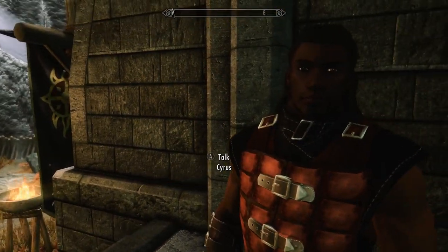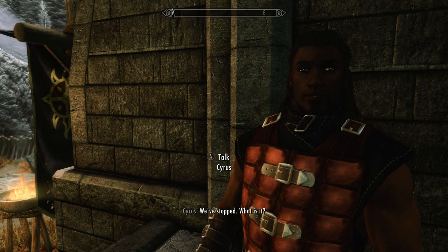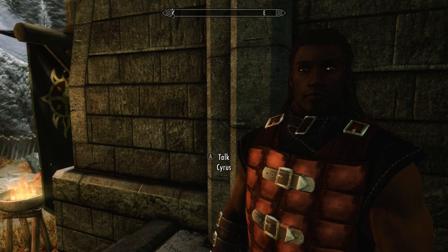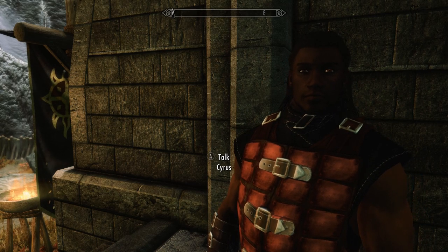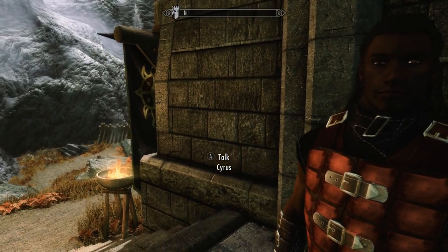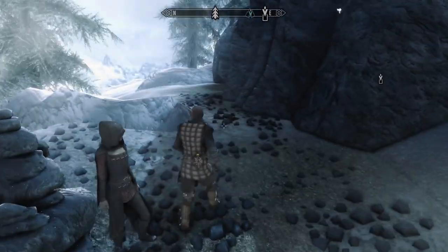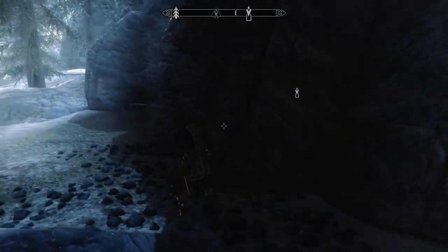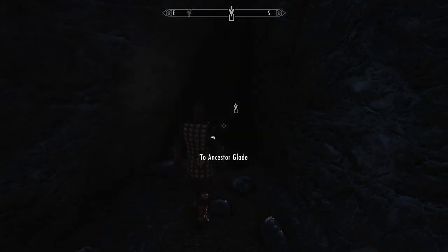Yes, I know we need to. But did you understand anything the Moth Priest said? Canticle. Draw a knife. I don't get it. Well, hopefully you can help me when we get to where we're going. Let's go. Alright, we're here. Let's go on inside. Ancestor Glade.